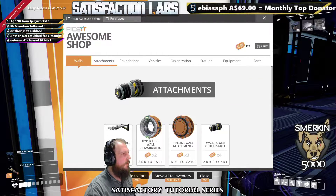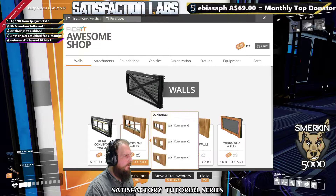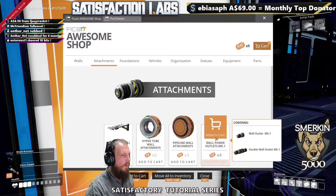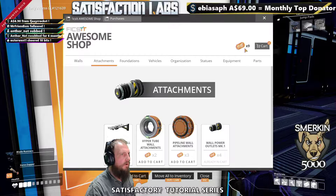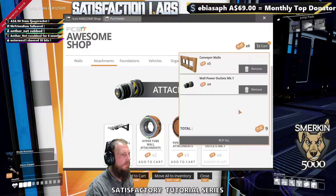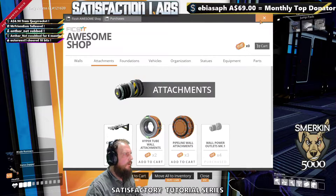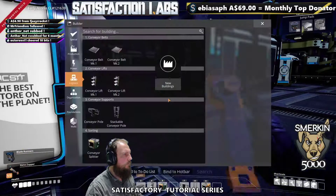We're going to do a vertical build now. I'm going to use the conveyor walls — I want to buy those — and also the wall power outlets. Those two items together, I've got enough tickets to buy them, so now in my inventory we have a look here.